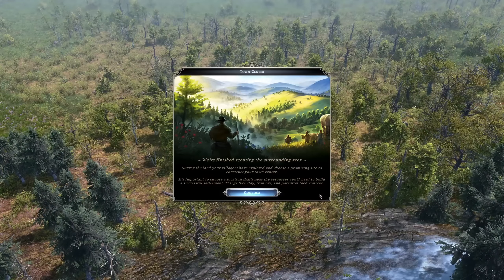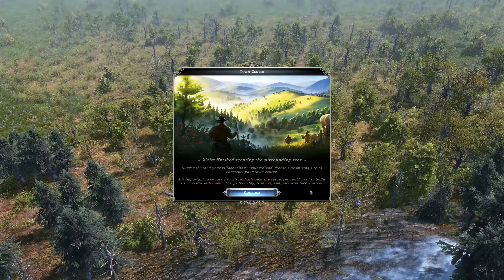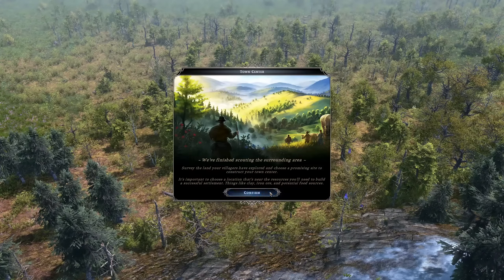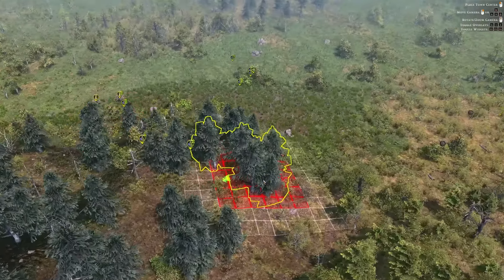Here we are now in the game. We've finished scouting the surrounding area. The game tells us to survey the land and choose a promising site to construct our town center — somewhere near clay, iron ore, and potential food sources. Every game starts with placing a town center.